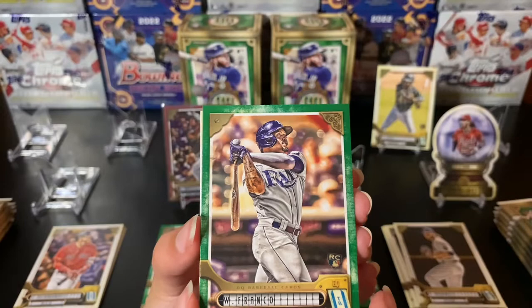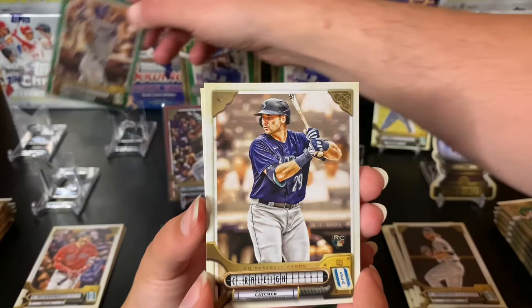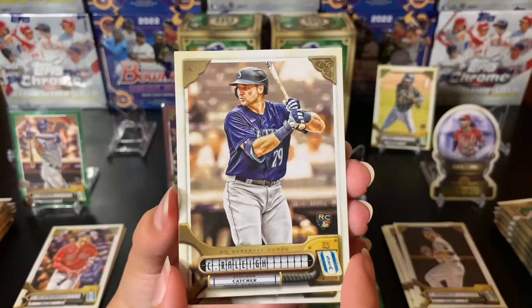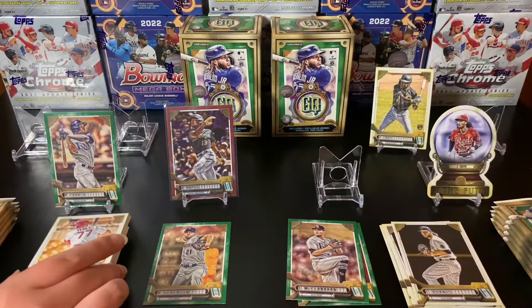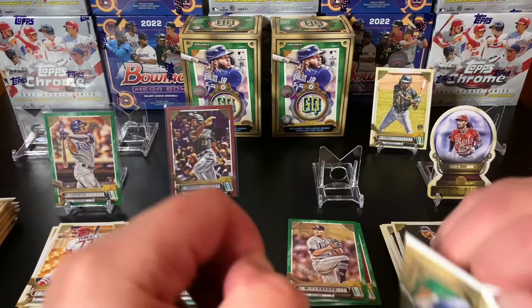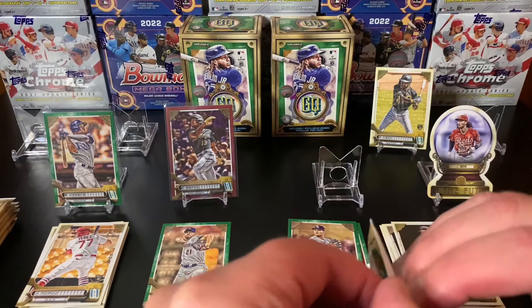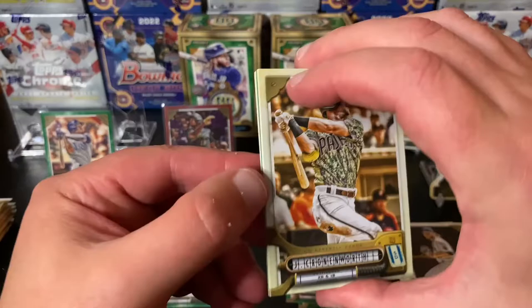And a Wander green right after! Oh my gosh. That right there is probably going to be the pack of the day. Wander Franco rookie card, green. And a Ke'Bryan Hayes red numbered to 10. Should I give up now? Yes. Hopefully this just gets better — man, that was an amazing pack. Two sick cards right there. Wander — we wanted to get a Wander rookie card, we got the green, that's even better. And that Ke'Bryan Hayes is a sick card. Hopefully the Pirates start doing a little bit better. I hope they get O'Neill Cruz up and Ke'Bryan can get into his groove and start getting their team together.